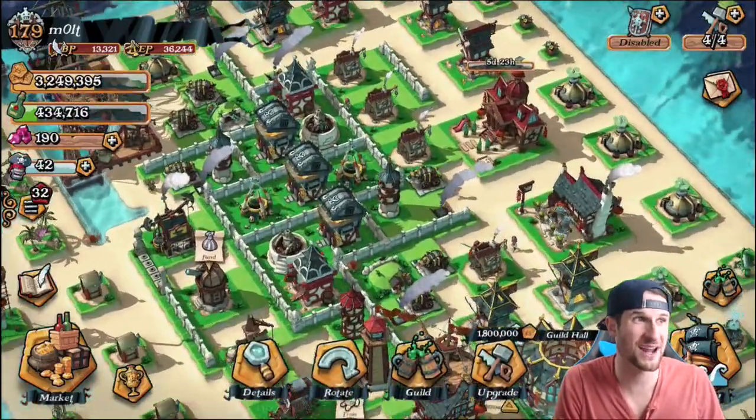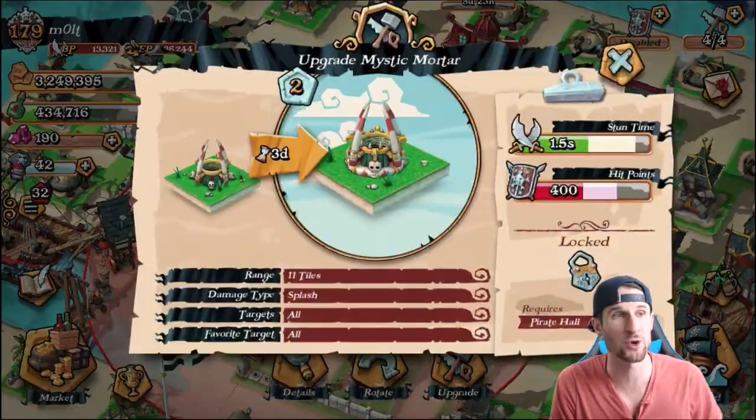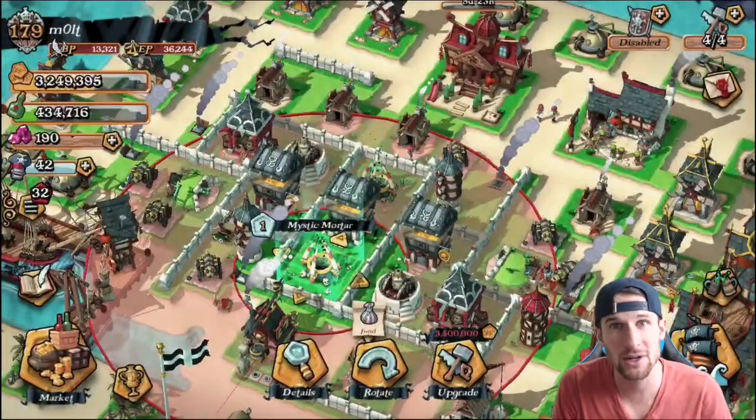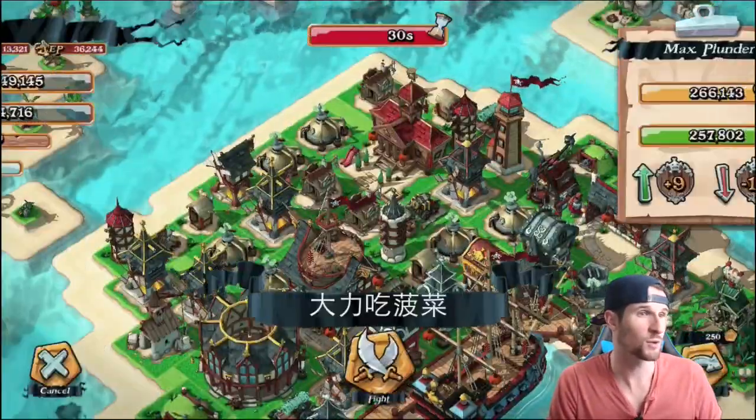We do have a lot of gold — we almost have three million five hundred thousand, and we need three million four hundred thousand to upgrade a Mystic Mortar. So we're going to try and get that much gold so we can upgrade a Mystic Mortar, because that'll be awesome.